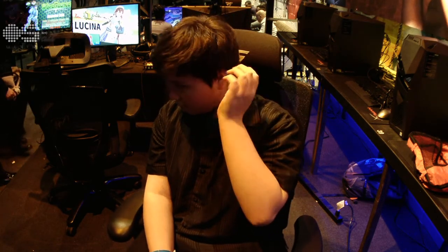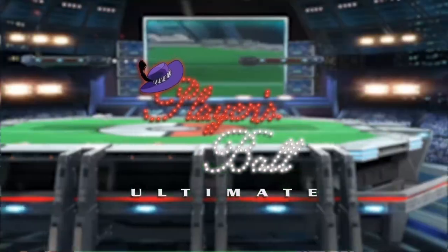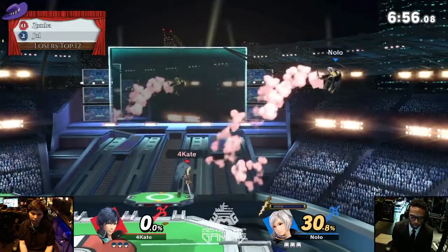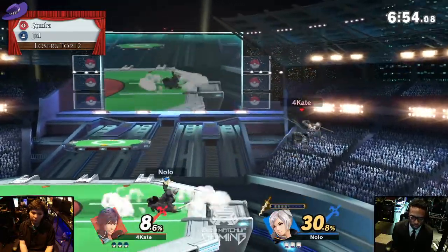Zamba not liking what he saw right there — he concedes, and we'll see what happens in game three. Zamba playing a bunch of different characters; his Link was looking schnasty earlier. We will not see Roy — we will instead see the dad. All right, a little bit of a lover's spat here between Robin and Chrom. Let's see if it pays off for Zamba. Yeah, the best matchups are always the canonical matchups.